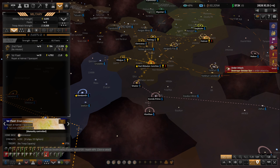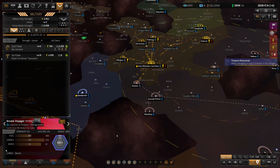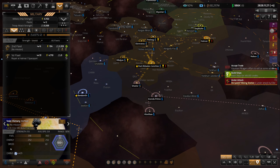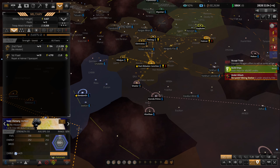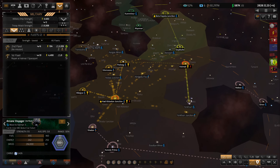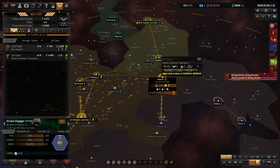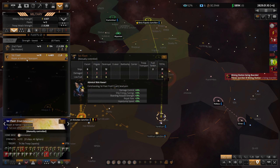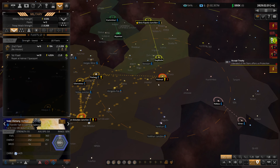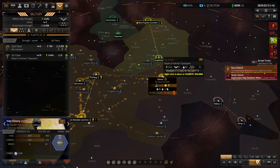Our fleet is still pretty damaged and very low on fuel - honestly a lot low on fuel. Let's check our fuel tankers. I'll flip that guy back to fully automate. Looks like they're filling up on fuel and heading back to refuel everyone, which is probably the better thing to do. You already have fuel and you're at that system, so there you go - filling up all the ships.